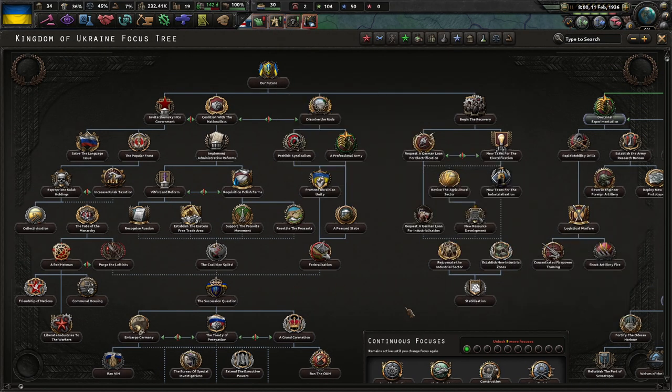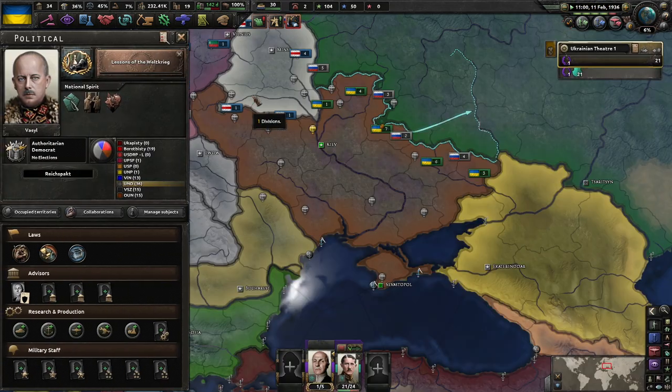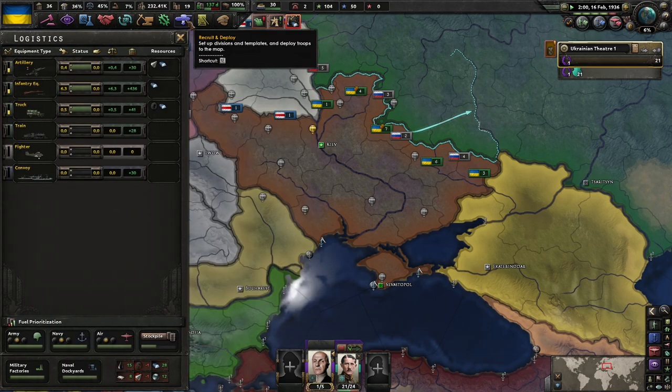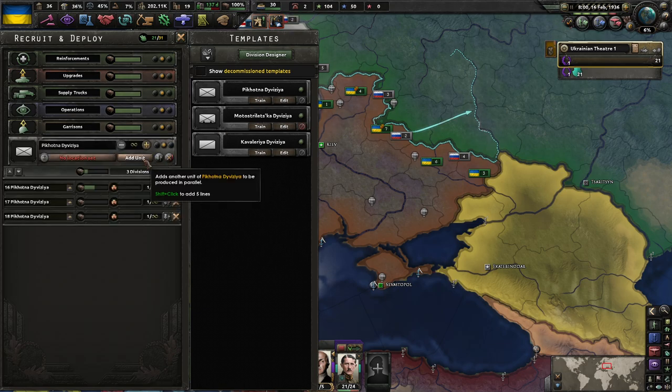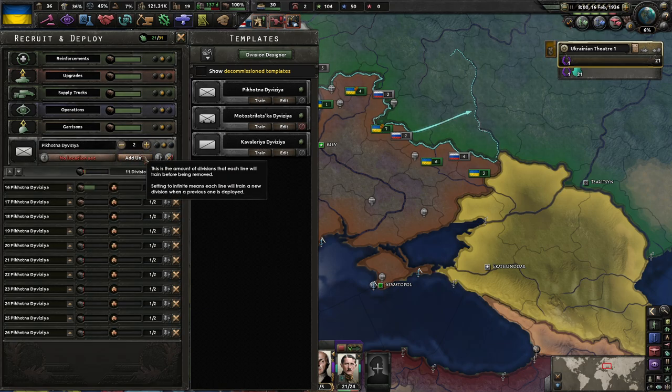We're still not unlocked yet. I don't know when you unlock, but hopefully sometime soon. Yeah, we're going to go Lessons into the Vildkrieg because I want that reinforcement rate. A 20% reinforcement rate is just very good. At this point we could go 18-width combat — that's fine. Just start training 10 right away, because that's how much we can actually support.